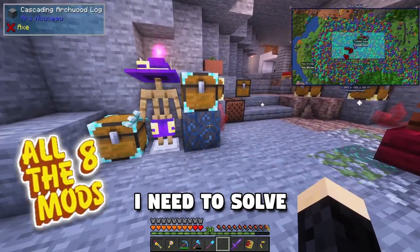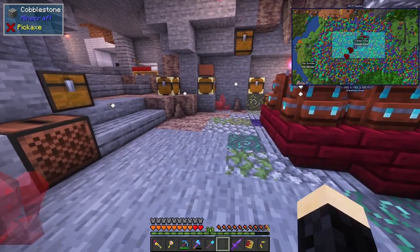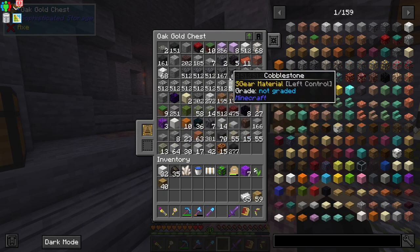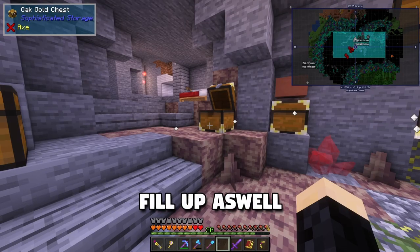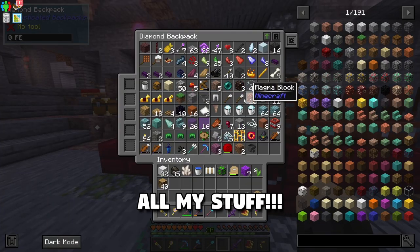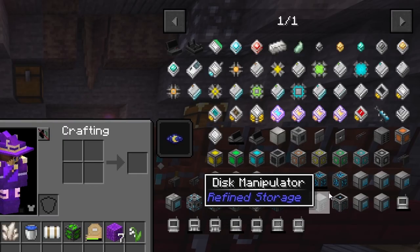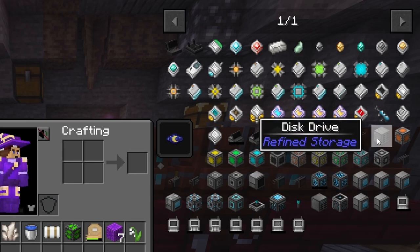I need to solve my storage issue - I'm running out of storage. I could put stack upgrades in a lot of these chests, but even with a gold stack upgrade it's starting to fill up. I started getting into Refined Storage and did some research. We're going to need a controller, a crafting grid, and a disk drive - at least all three of those things to even get started.